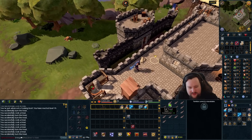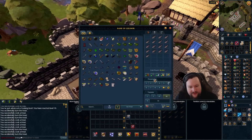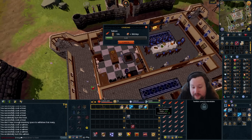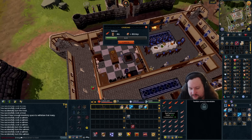Turns out trout heals way less than I thought, so I actually have to train all the way up and cook the salmon before we get some solid food. Salmon heals 625 each — that's good. Annoyingly we're going to end up with mostly trout when we fish, but once we get 52 fishing and get into Menaphos that's really not going to be a problem at all.